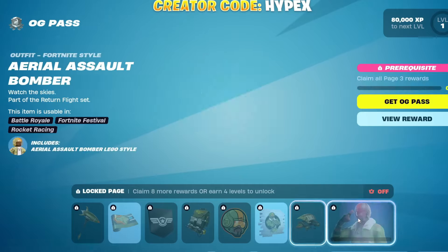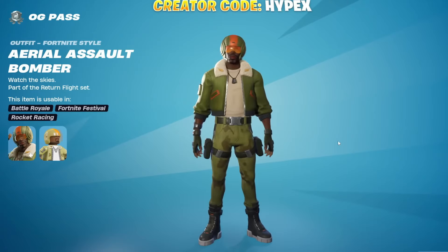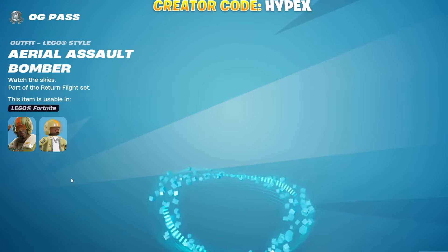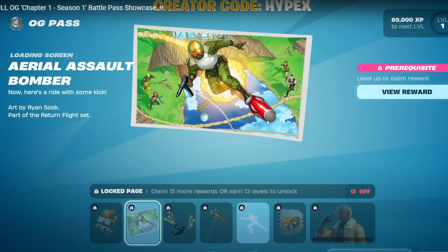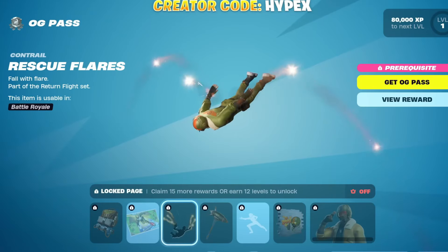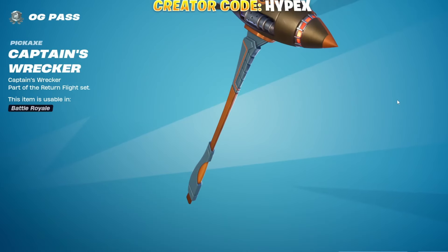And then obviously the skin — Aerial Assault Bomber. So just Aerial Assault Trooper but, I guess, kind of simplified down a little bit. And then we got the loading screen, pretty cool. Contrail, Rescue Flares — I like that. Captain's Wreckers, just a different color for that pickaxe.